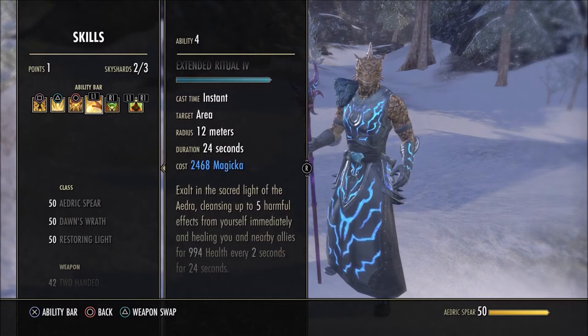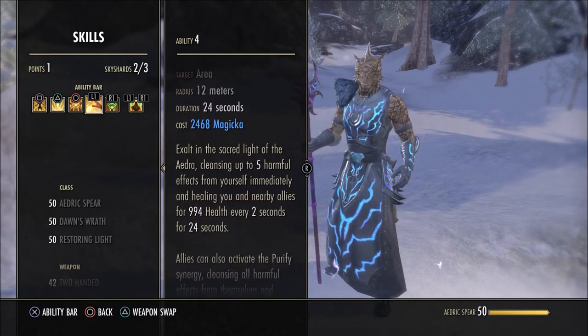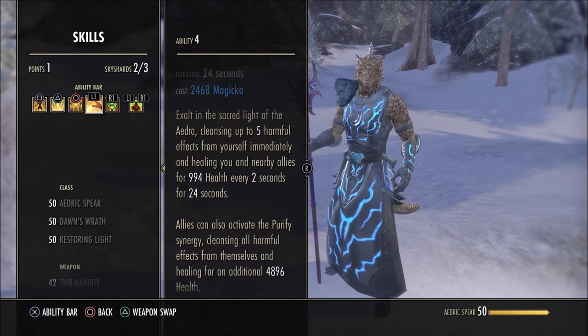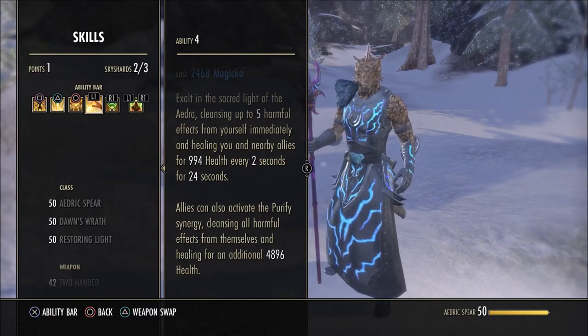Extended Ritual is amazing — it cleanses yourself for up to five harmful effects immediately, and heals you and your allies for nearly 1,000 health every two seconds for 24 seconds. It also purifies your allies if they activate the synergy and heals them for nearly 5k health. Because of the Templar passives, when I stand inside the circle my heals are a lot stronger as well.